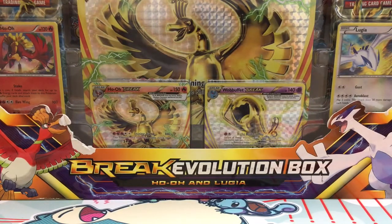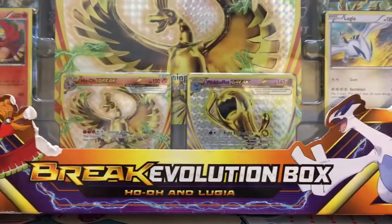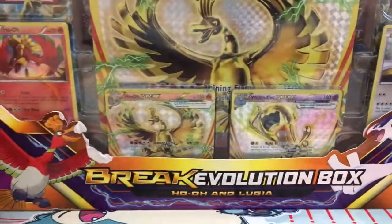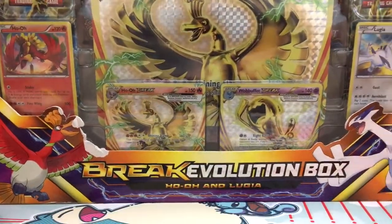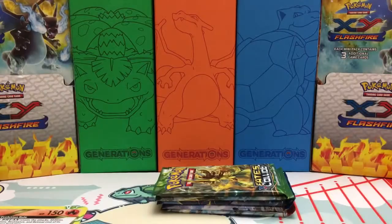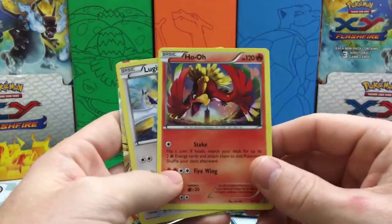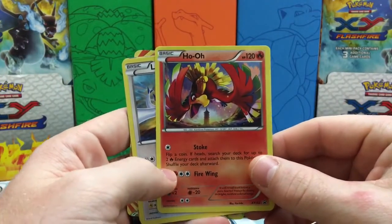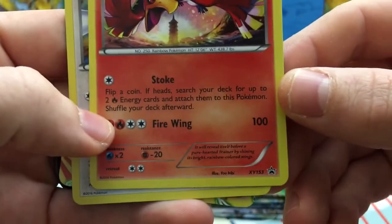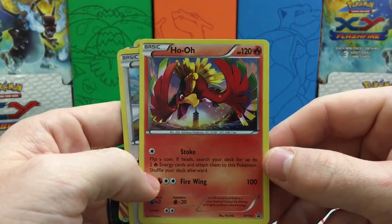It also comes with five Pokemon booster packs, so get a quick peek at everything that comes inside before I bust into it. So let me go ahead and break into this thing. So we got everything out, and here are the promo cards. We have the Ho-Oh promo, and it is XY153 — that is actually a really beautiful card.